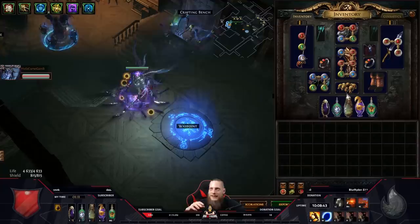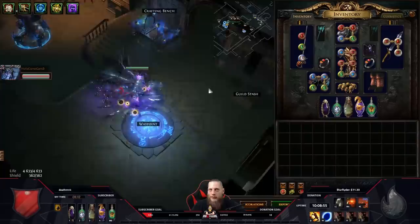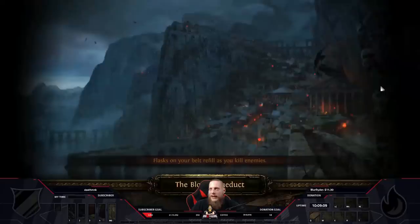Unlike other builds where Headhunter is a nice-to-have like on magic finders for more speed and damage, in this build it is a mandatory item. If you say 'I don't have the currency, I'll just do the carry without Headhunter' - it's not going to be that efficient.